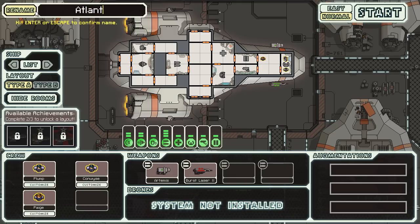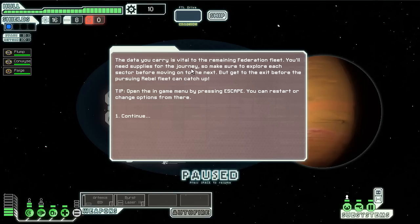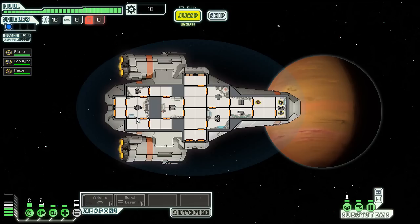We're going to rename this ship the Atlantis. Everything else will be covered in the field, so let's go. The data we carry is vital to the remaining Federation fleet — we'll need supplies for the journey, so make sure to explore each sector before moving on to the next. But we have to get to the exit before the pursuing rebel fleet catches up. If they catch up to us it is very bad. I have not had that happen yet, but I've heard rumors from other Federation ships that it is not good.